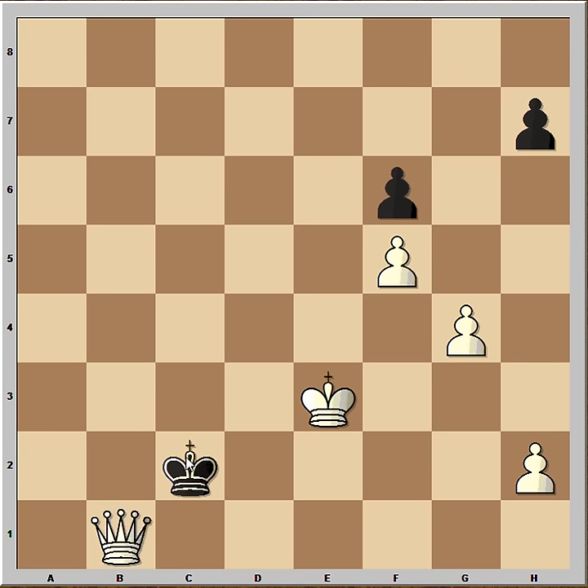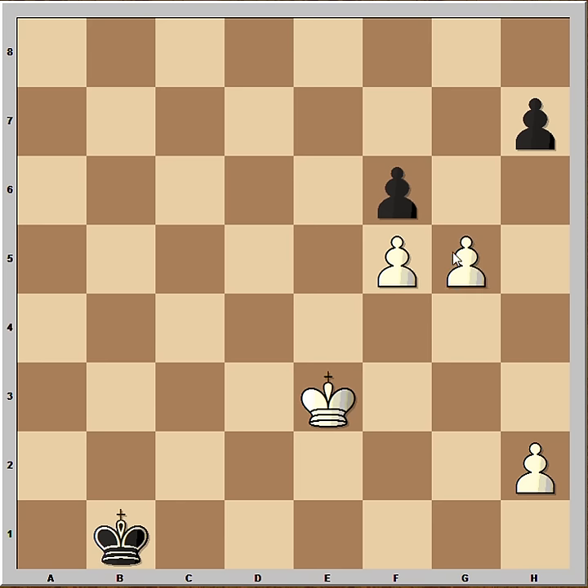King to C2. Queen takes. King takes. G5. Pawn takes pawn. And the F pawn is marching. So it didn't work.